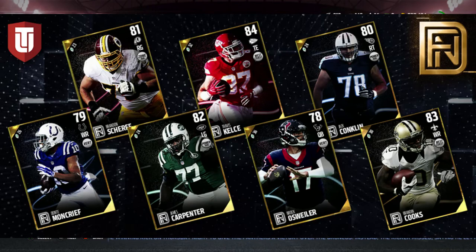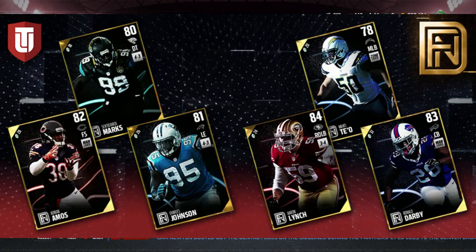Now let's get into the cards — the main thing. Starting with the offensive golds: Dante Moncrieff, 79 overall wide receiver; Brandon Schreff, 81 overall right guard; 82 overall left guard James Carpenter; 84 overall tight end Travis Kelce; 78 overall Brock Osweiler; 80 overall Jack Conklin; and 83 overall Brandon Cooks. They all look like pretty solid cards, but without stats I can't give a real opinion on how good they actually are.